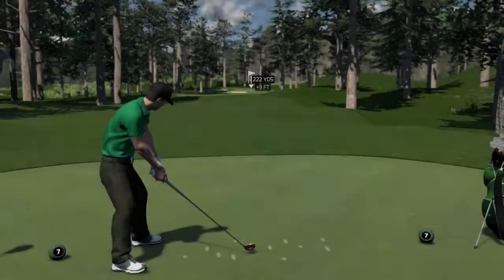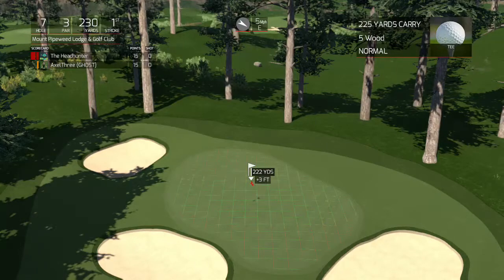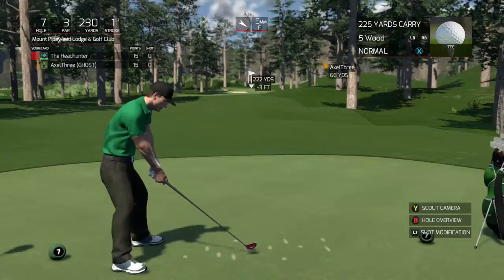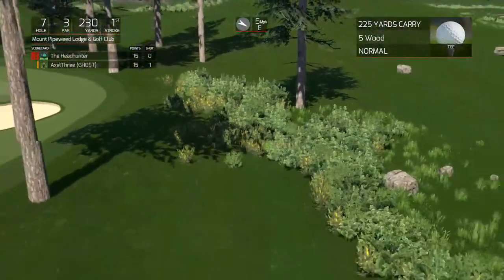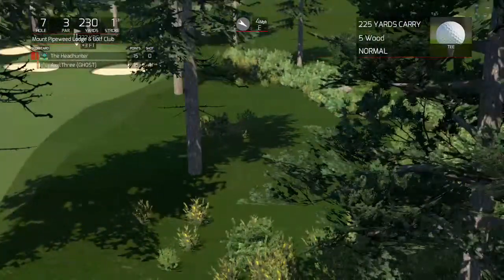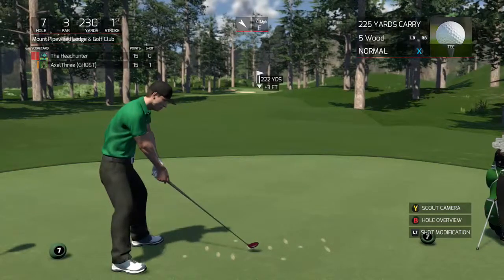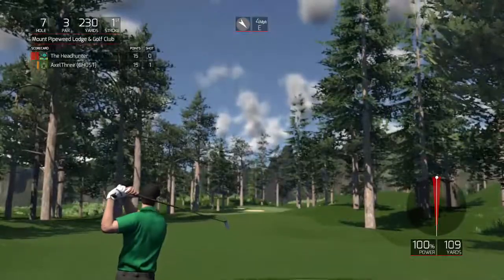Hole number 7, par three — this is going to be a tough one. There's a little false front, but looks like it'll hold you on the back if you go too far. Whoa, what happened there? Let's see — where is he? He's in there somewhere. I think his ghost and little name disappeared — not sure what happened there. Maybe the pipeweed got him. Too much pipeweed in the lodge before the round.